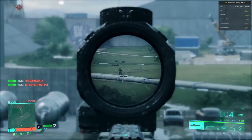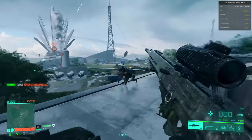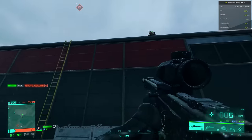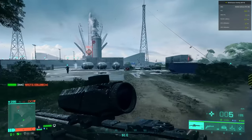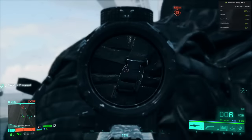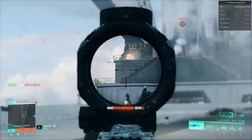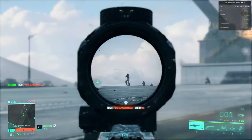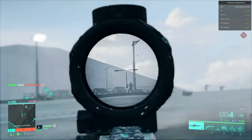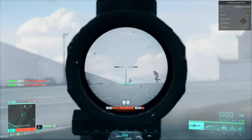Also in the realm of call-ins, the Ranger — aka the robo dog — is crazy good. It spots enemies and engages them at considerable range, and it's so heavily armored that it can't be taken down easily, forcing solo infantry to disengage or try to kill the operator. Check your call-in menu frequently and grab the Ranger when it's available. It also stays alive when you go into a death state, so if your squad is reviving a lot your Ranger can stay up for quite a while.